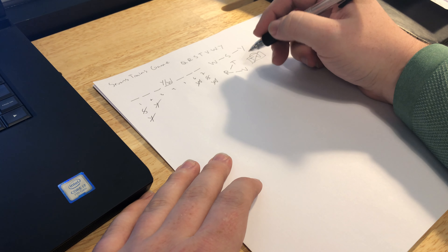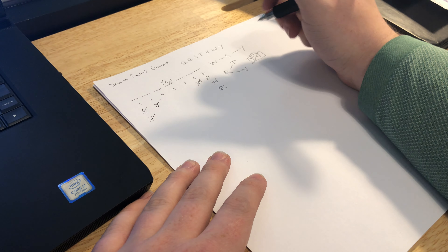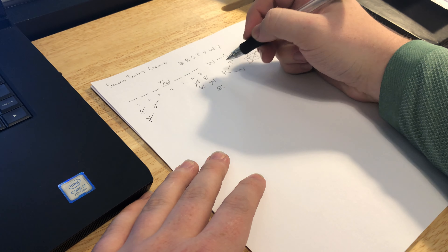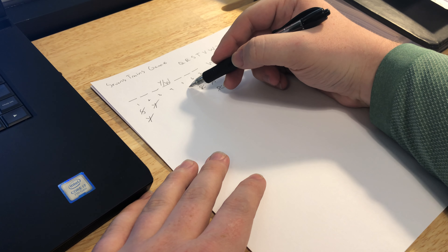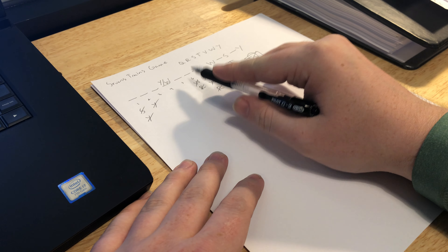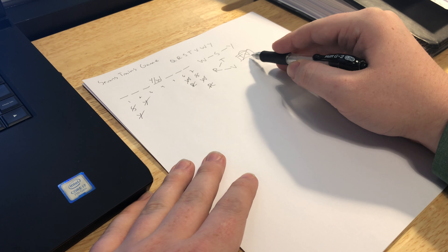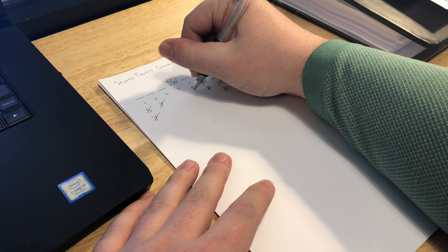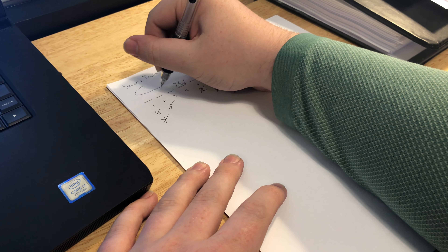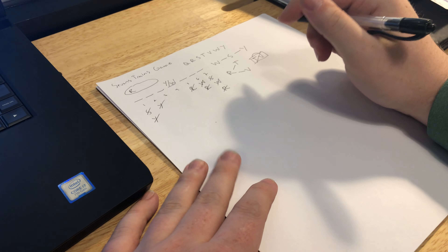Now we start making inferences. For the W-S-Y chain: S cannot come last, W cannot come last, W cannot go sixth, S can't go first because you need W before it, and Y cannot go first or second because Y needs to have two elements before it. For the R-T-V group: R cannot come last, R cannot go sixth because R has at least two elements after it. R also cannot go fifth, because if R is in five then six and seven are necessarily T and V, but T and V can't be adjacent.